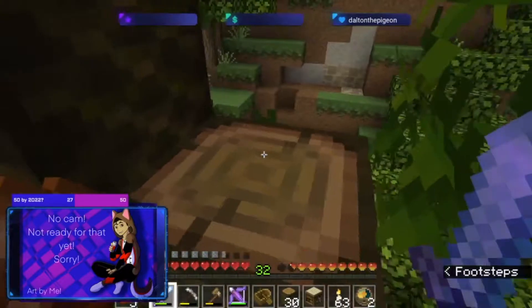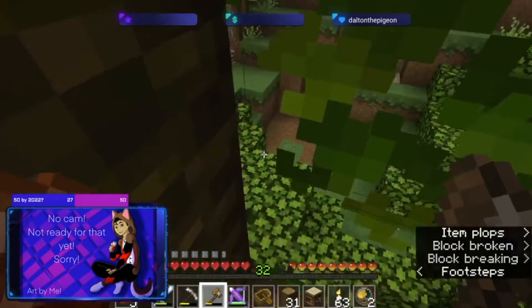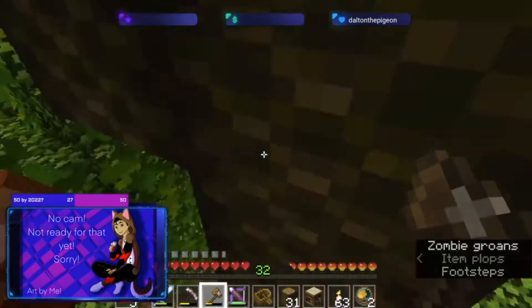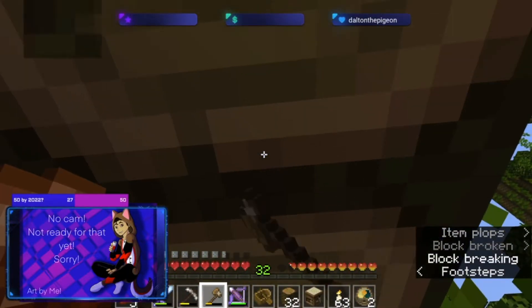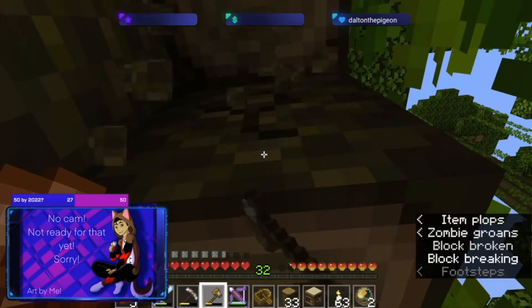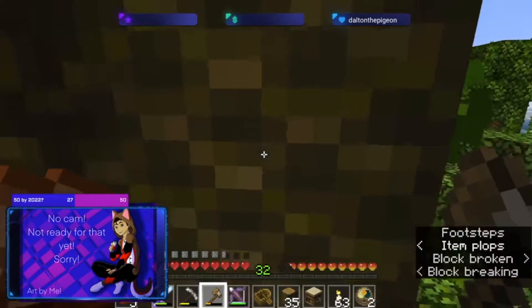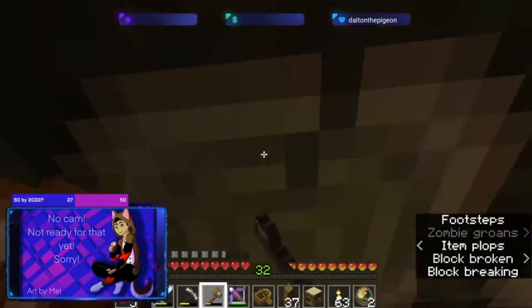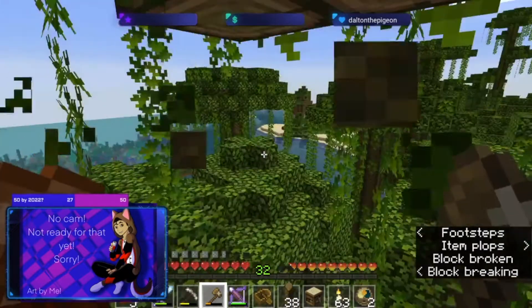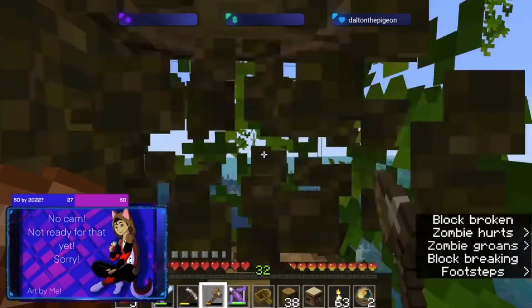These mobs need to just hurry up and go away. I just need to know where the baby zombie is — the sounds of it are annoying me because I don't know where it is. But I've barely explored the jungle. This is literally just the beginning of it — I need to go and try to find pandas.